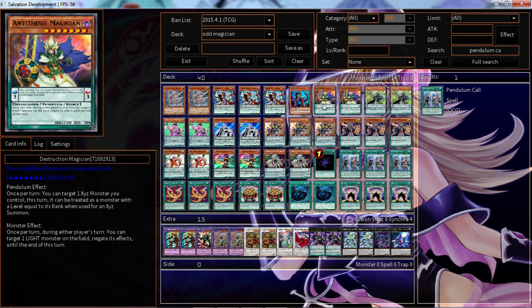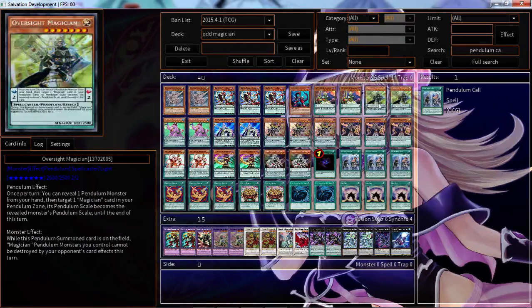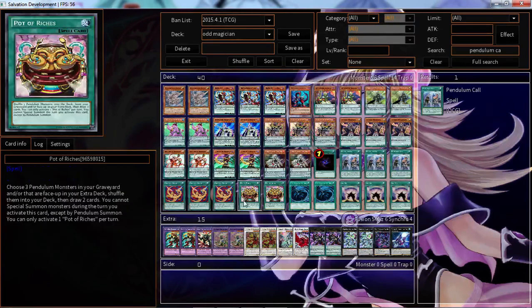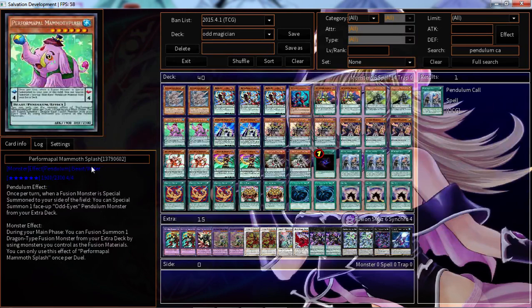2 Destruction Magician — basically you need to run this dude, and also Creation Magician, to go into Rebellion Dragon. Really really good card overall, also pretty good stats. 2 Over Cycle Magician — I like his Pendulum effect and that's about it for him. 2 Performing Pod Mammal Splash — really good Pendulum effect. The Monster effect is okay but the Pendulum effect is where it's at because you get to Special Summon your Odd Eyes Pendulum Dragon or Rebellion Dragon, provided he's face up from your extra deck, whenever you Fusion Summon a monster. That is really really good, just keeps getting to do more plays.